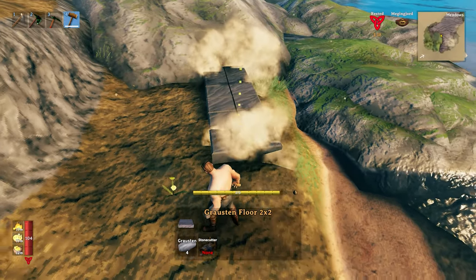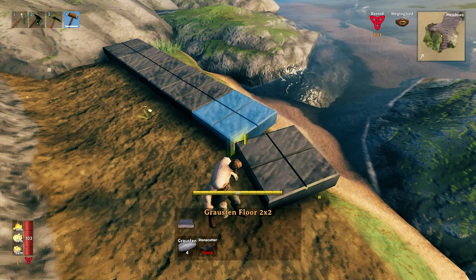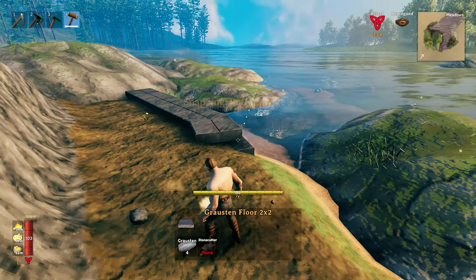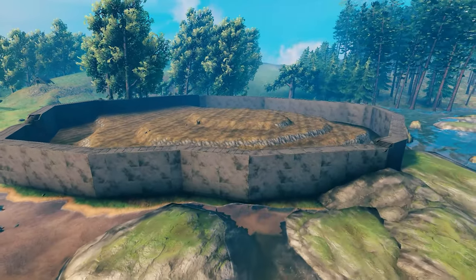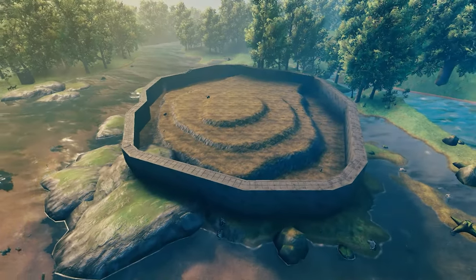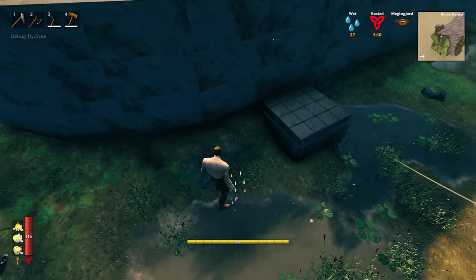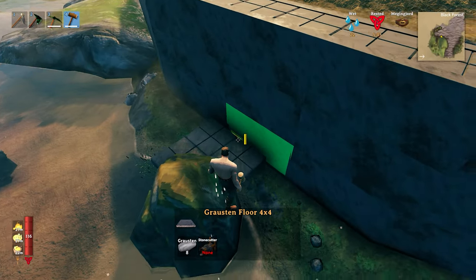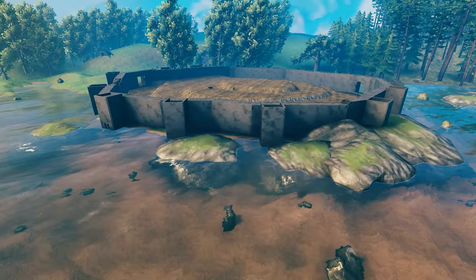The very next step for me was actually working on the walls. Thankfully, I could use the grauston floors — the 2x2 floors — as a base or foundation for the walls. I was really happy with how they turned out, though they're not super flat or even. The very next thing was thinking about the towers. I just wanted a square shape, so we're going with square towers for this build. And this is the shape of the castle with the walls and towers.